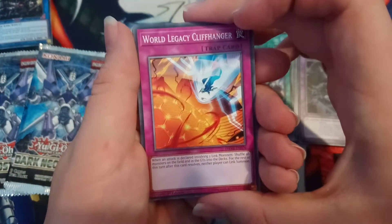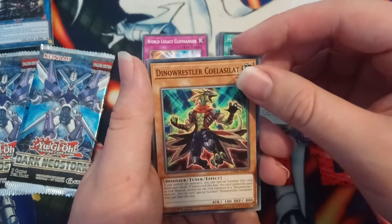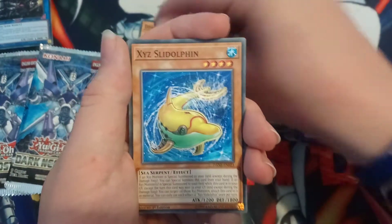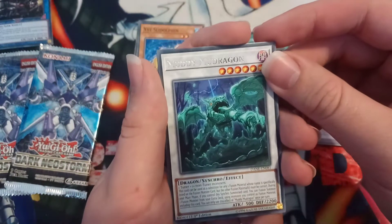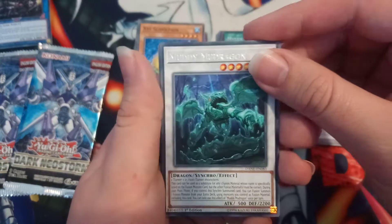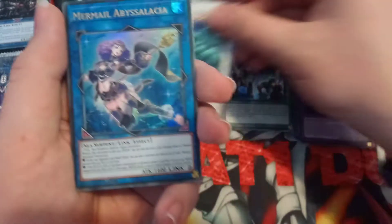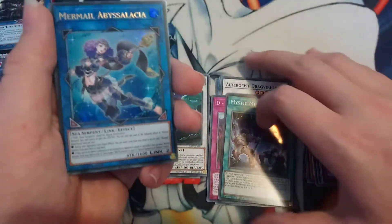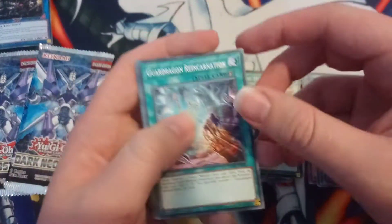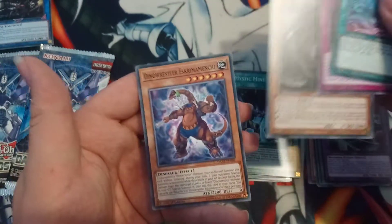Mystic Mine in the second pack — very happy with that. Hopefully we can get something better though; I really want a secret rare. Third pack: World Legacy Cliffhanger — did something really silly with this in the sneak peek that cost me a game. Dino Wrestler Colaslide — it's a free summon, nice. Another XYZ Sly Dolphin. The new Muddy Mud Dragon, which is interesting — like a King of the Swamp for any fusion and its own fusion card. Not what I wanted though; I wanted Ding Gearsu. Ultra rare: God Dragon Reincarnation, World Legacy Collapse, and Loud Cloud the Storm Serpent.